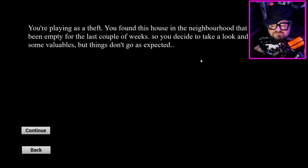Alright, you're playing as a thief. You found this house in the neighborhood that looks as if it has been empty for the last couple of weeks. So you decide to take a look and maybe find some valuables. But things don't go as expected. Alright, so the plot sounds real fun. I like that plot. WASD, left shift to run,